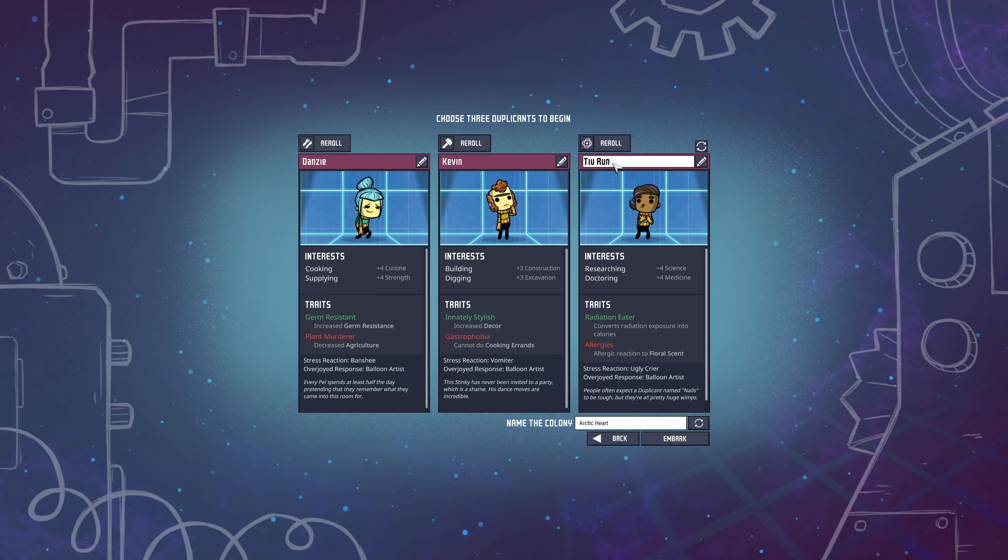After rolling for some time, we have Danzy, Kevin, and Tu. Danzy focuses on cooking with some strength and germ resistance but decreased agriculture. Kevin has plus-three construction and excavation with stylish decor — he's our builder slash designer — but cannot do cooking errands. Tu focuses on researching and doctoring, and is a radiation eater who can convert radiation exposure into calories, which is really cool. However, Tu is allergic to floral scent. There's also a new 'immune to cold' trait but I didn't want to negate the challenge. Our colony is named Arctic Heart.